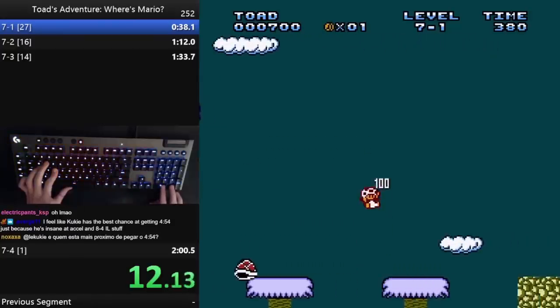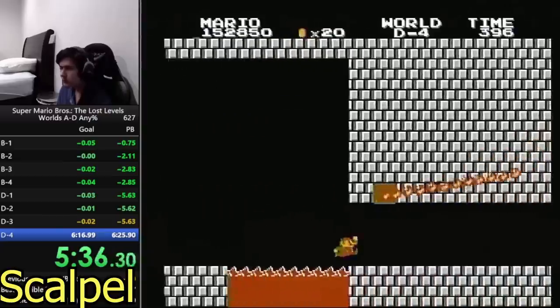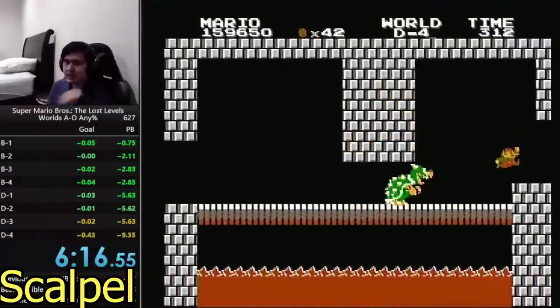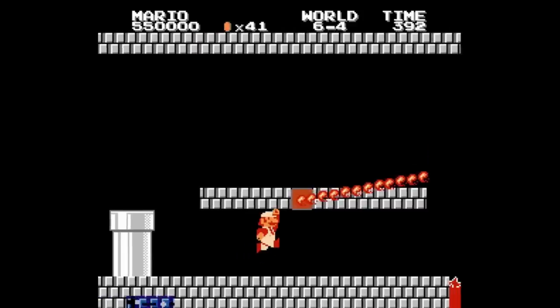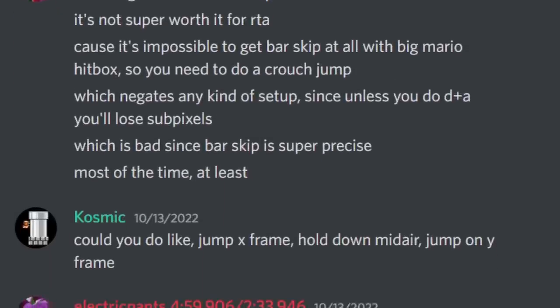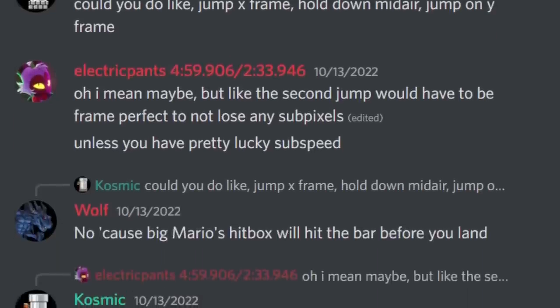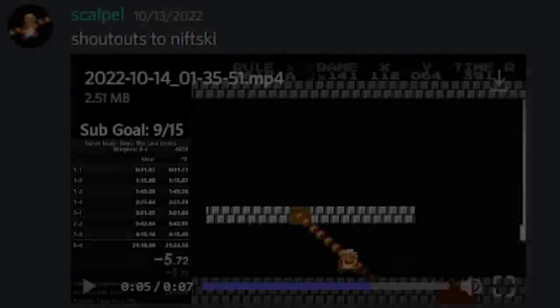The end of last year was the first time this sort of thing started to be done in real-time runs. A setup was found to go through a fire bar in level D-4, though you're small Mario in that category, which does make things a bit easier. The D-4 fire bar skip didn't instantly make people think you could do it in 6-4, because as big Mario you have to crouch and stuff. But last month, a discussion about the 6-4 fire bar skip kicked up — could we find a setup? Would there be a good way to do it as big Mario? Would it be viable for runs?